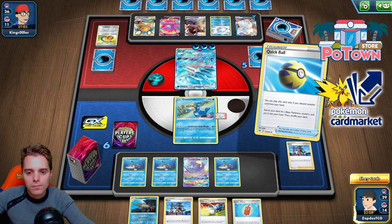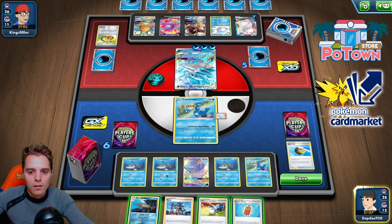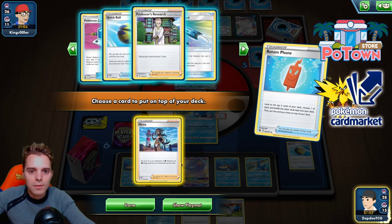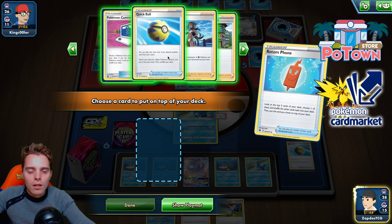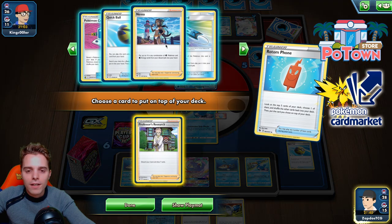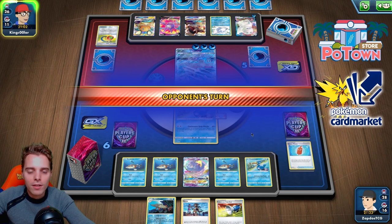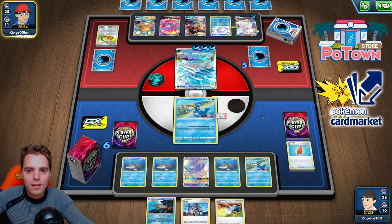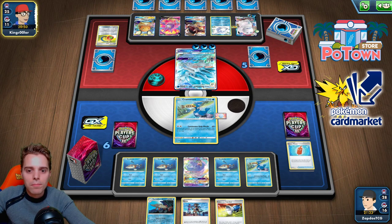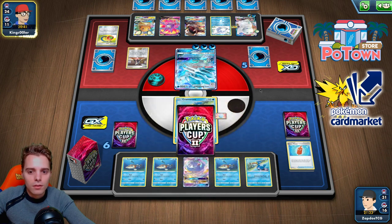We have Nessa but still no energy. We'll probably get knocked out unless he plays Boss. We need to Research first to find the energy we need. We have another Pokémon Catcher waiting for next turn. We're going to draw a lot of cards after he knocks us out presumably. Telescopic Sight back at it again — this is a three-prizer. Marnie. We'll topdeck the Research, which is awesome. We have a Quick Ball. He can knock us out with Alolan Sandslash or go crazy with Galarian Darmanitan VMAX. He just attacks with Sandslash — understandable.